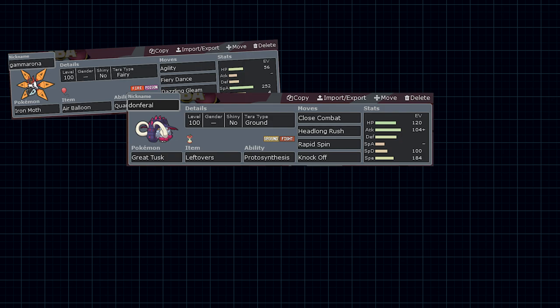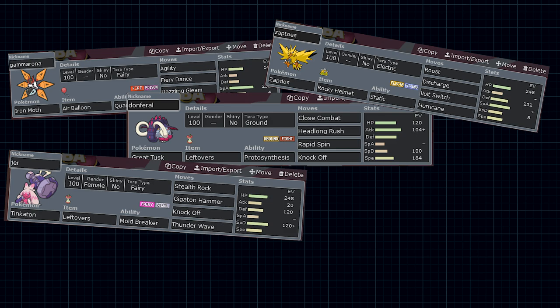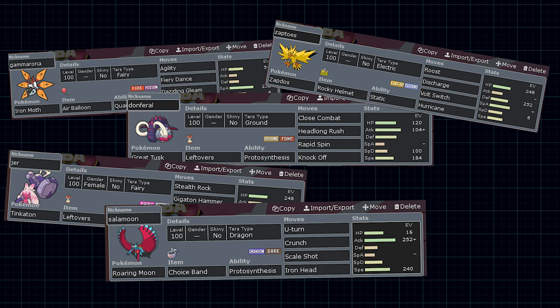Tinkaton was here because Weavile got a little bit scary if we didn't have it, even though it's not great pre-Tera. Having Tinkaton before that Weavile was very important, and we could also get Rocktomb with this Tinkaton because we couldn't fit it on Great Tusk. We have an Adamant Roaring Moon with Choice Band, U-Turn, Crunch, Scale Shot, and Iron Head — this mon just does a lot of damage and makes a good pivot into Iron Moth and Great Tusk. And then last slot Quagsire — we brought both grounds because of that Terra Regieleki. If he's going to Terra Grass to beat Quagsire, he's not going to Terra Ice to beat Roaring Moon. We had Rocktomb to lower Regieleki's speed and Toxic Spikes to get up if Sneasler goes down.